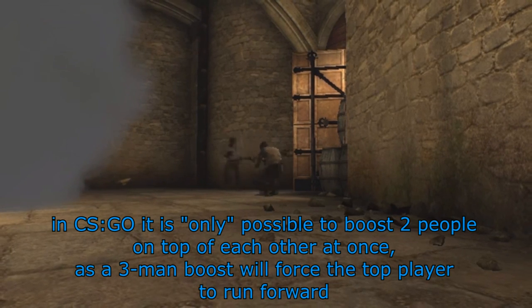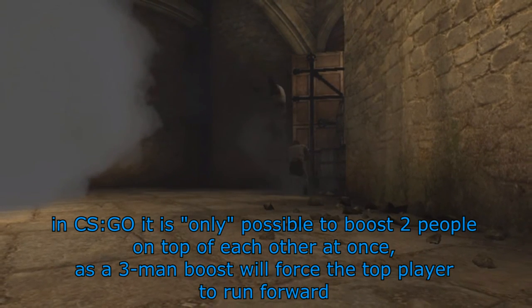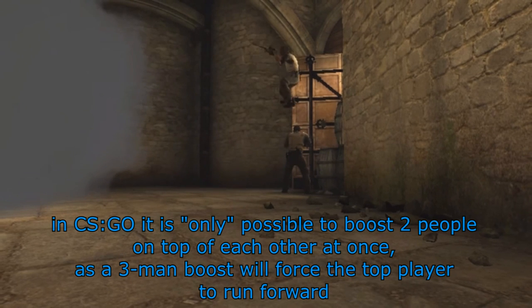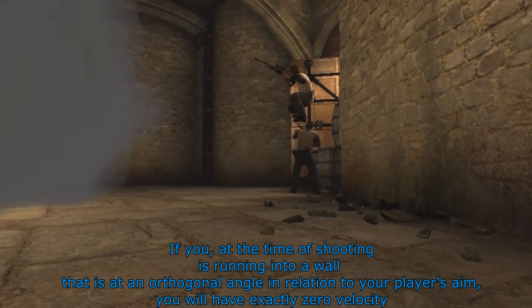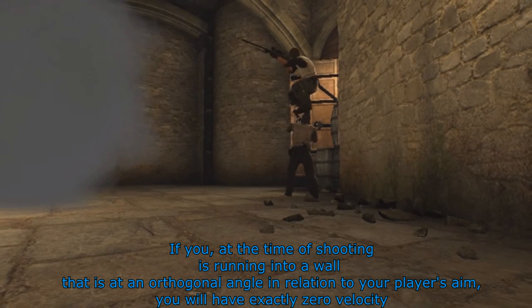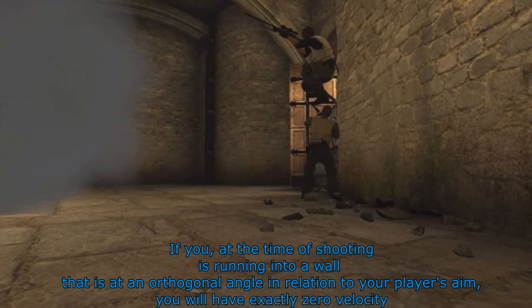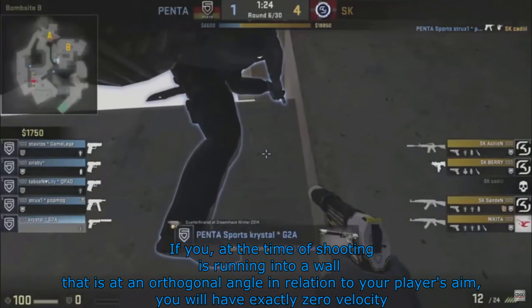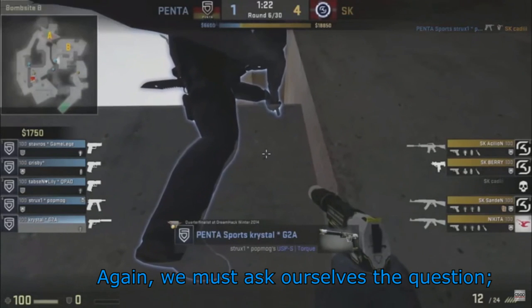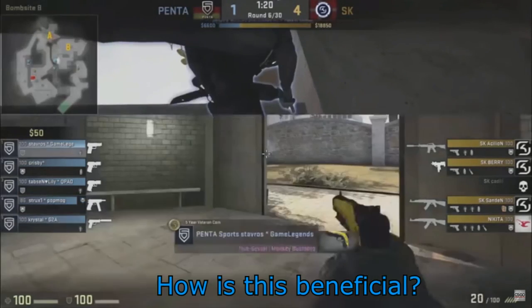In CSGO, it is only possible to boost two people on top of each other at once, as a three-man boost will force the top player to run forward. If you, at the time of shooting, are running into a wall that is at an orthogonal angle in relation to a player's aim, you will have exactly zero velocity. We must ask ourselves the question: how is this beneficial?